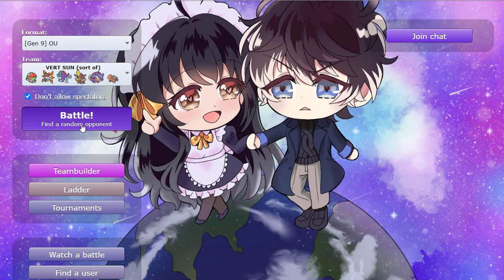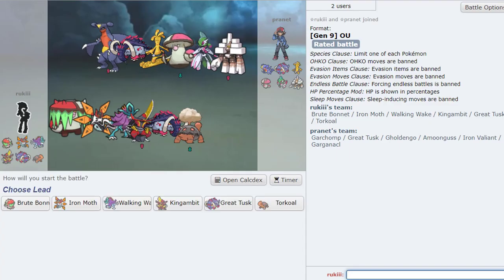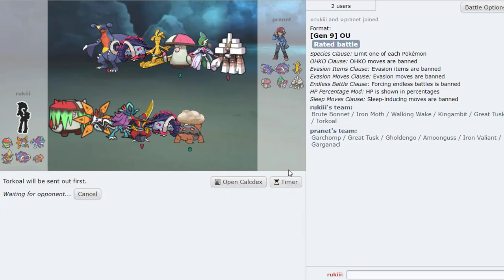Let's go ahead and hop into our first game. We're up against a Garganacl team. Garchomp as well for the first game — pretty unusual. It's funny how he has Amoonguss and we have Brute Bonnet. I'm trying to win with this team, but alright. We can just lead off with Torkoal here. We don't have very good ground switches, but we could try to cheese our way through with Great Tusk. Let's see what he wants to lead off with — probably maybe Garchomp, or his own Great Tusk.